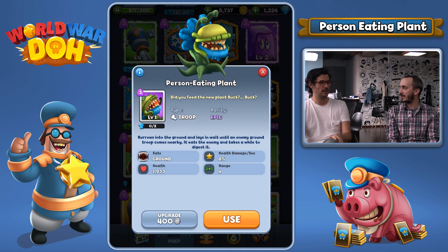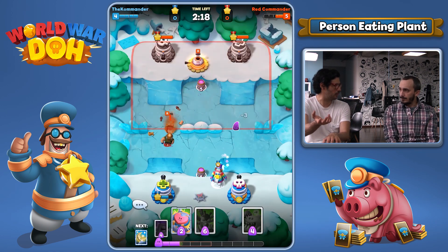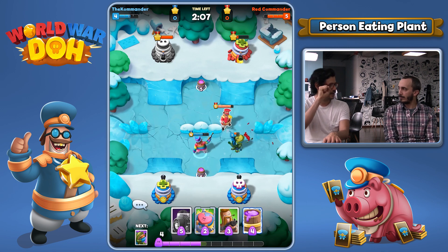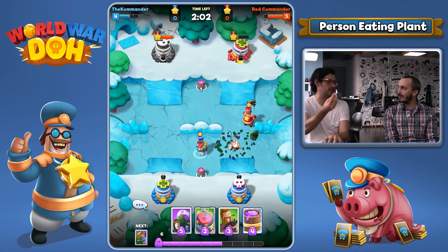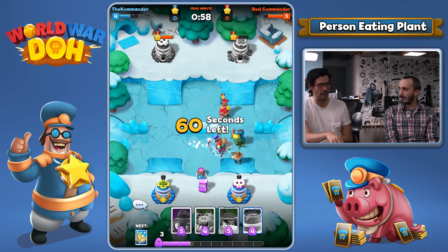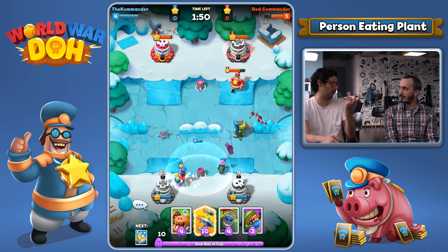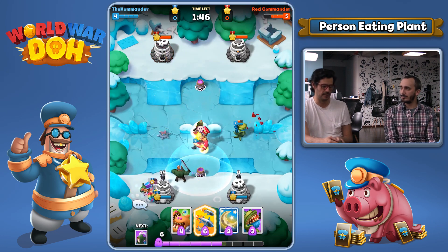Now let's talk about the units for version 0.20. The Person Eating Plant: when you play it, it appears burrowed on the ground. Both players can see where it's burrowed, and if any unit approaches it, it pops out and grabs it. You're able to attack the plant, and if you kill it before it finishes digesting the unit, the unit pops out alive. It's a really good counter to heavy-hitting units — Mrs. Rex comes to mind. Even if the plant gets killed, it's a pretty cost-effective strategy.